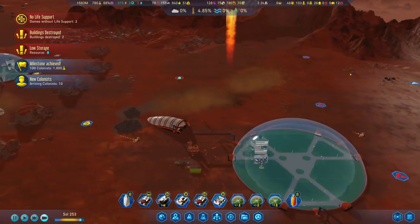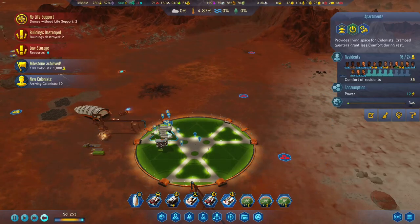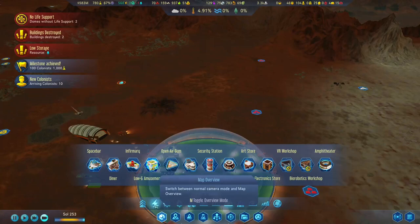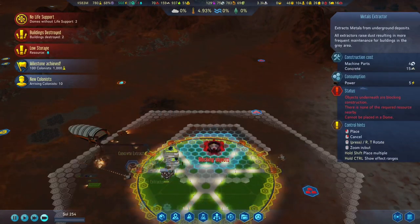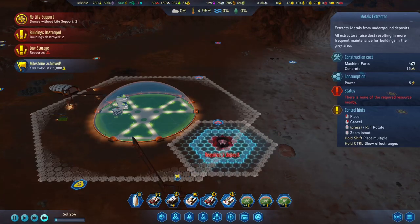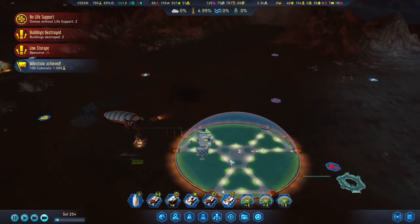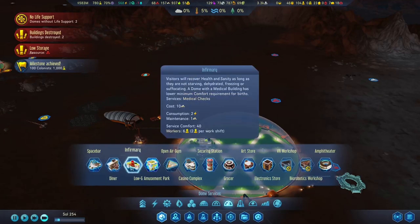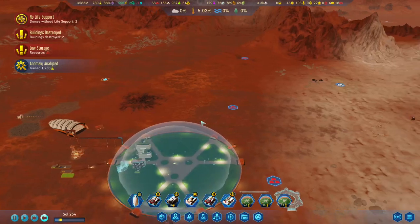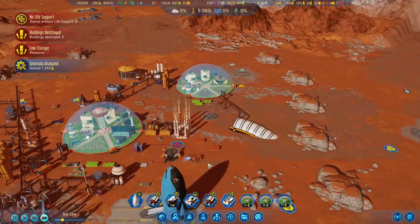A hundred colonists — so we don't need fuel, we don't need to refuel that, and I am moving that fuel away. A lot of guys are coming here. While we are waiting for this research to finish, we should put down a metal extractor. Let's put an infirmary here and in this dome you can have some fun — well, not right now, we can have some fun in time, because I want to wait out this and build all the stuff there.